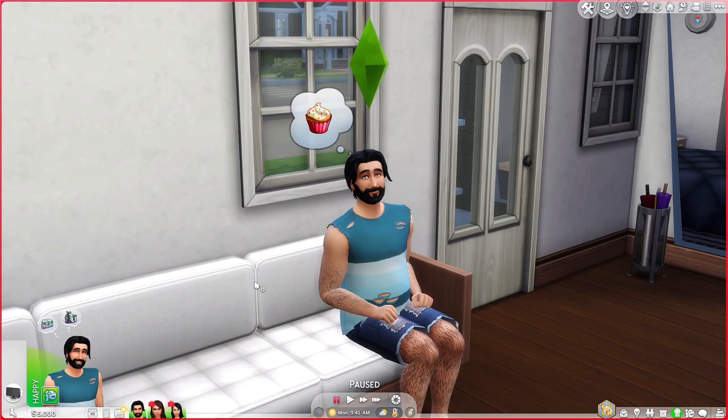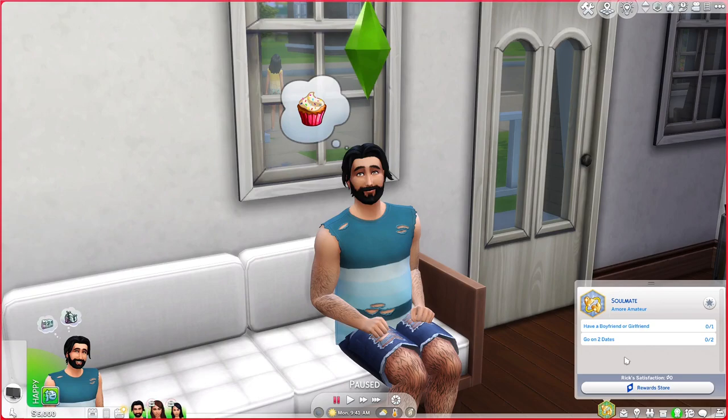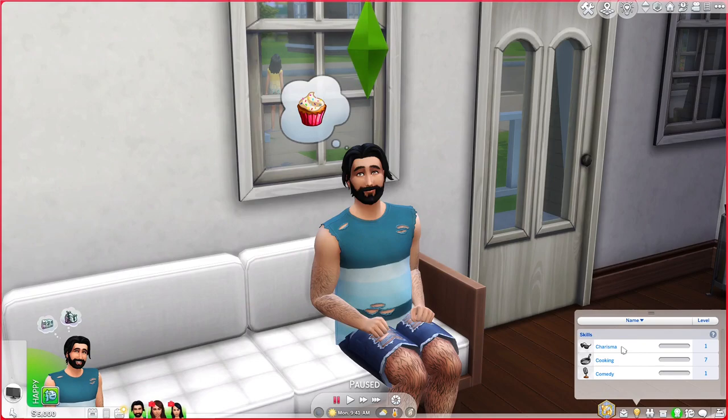His aspiration is soulmate — he does want to try to find that special someone, not to replace his wife, but he wants that lifelong companion. He is unemployed. His skills are level one in comedy and charisma, and level seven in cooking. His traits are gloomy, lazy, and slob, and he has the alluring aspiration trait.